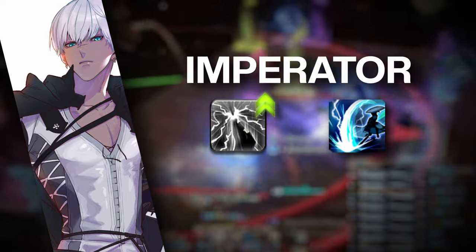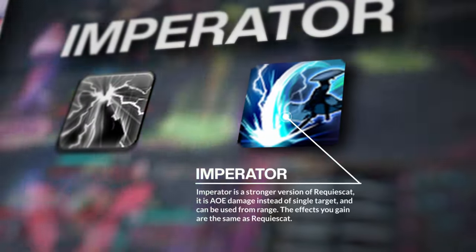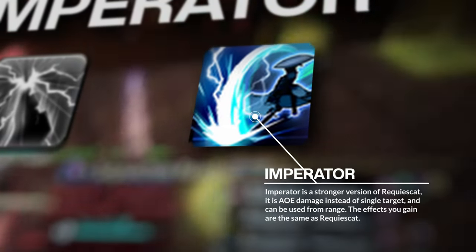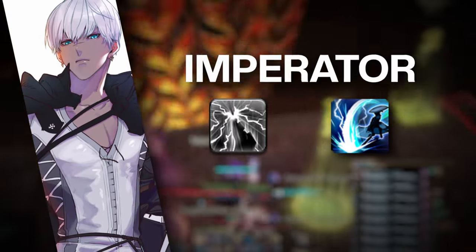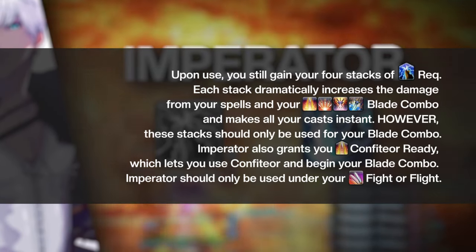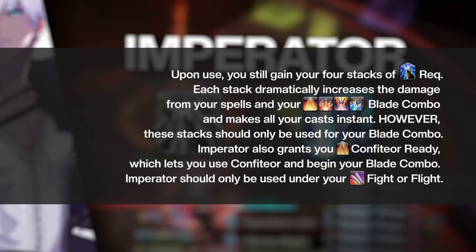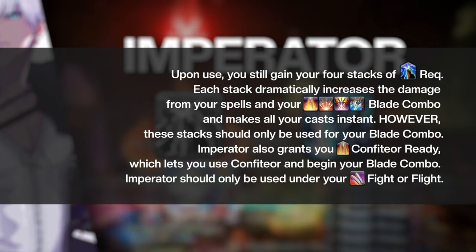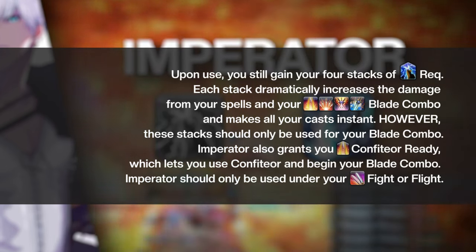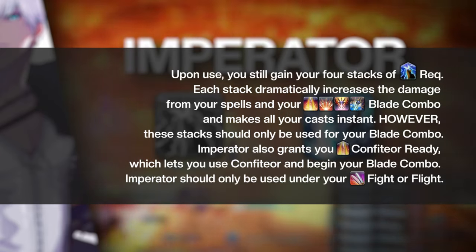Imperator is the upgraded ability to Requiescat at level 96. Imperator is a stronger version of Requiescat — it is AoE damage instead of single target, it can be used from range, and the effects you gain are the same as those from Requiescat. Upon use, you still gain your four stacks of Requiescat. Each stack dramatically increases the damage from your spells, your blade combo, and makes all of your casts instant casts. However, these stacks should only be used for your blade combo. Imperator also grants you Confiteor Ready, which lets you use Confiteor and begin your blade combo. Imperator should only be used under your Fight or Flight burst window.